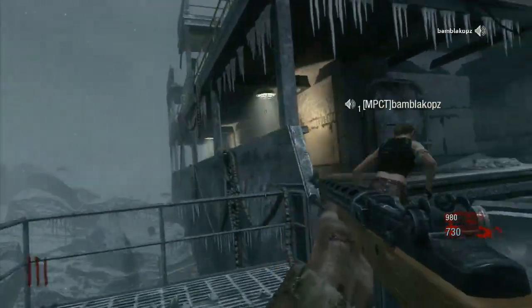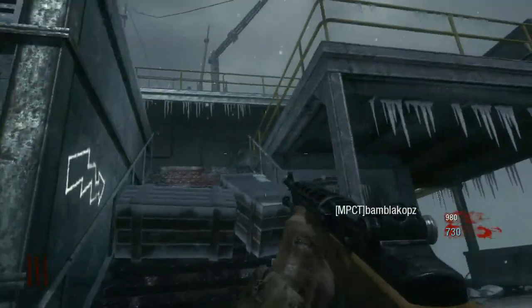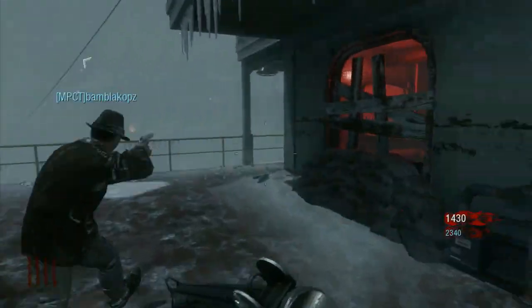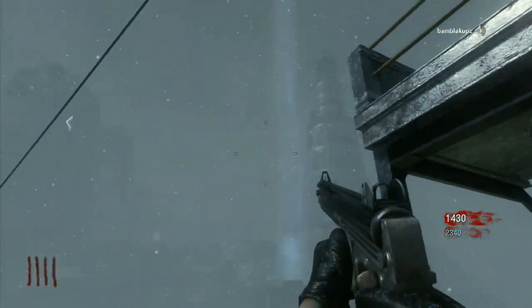You can see that's where it's telling you where the power is. You've got to get rid of these boxes here — the boxes are 1250. So we'll pop those. Then you go up to the top level; there's the M16 there for 1200.